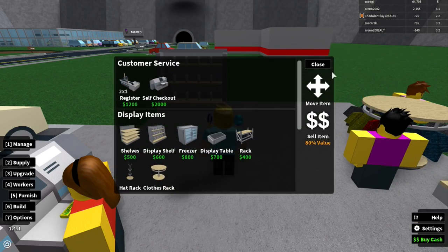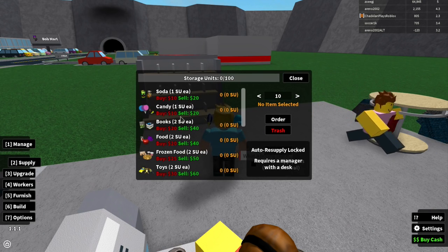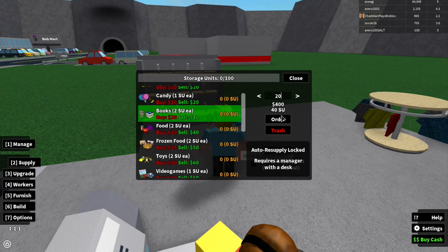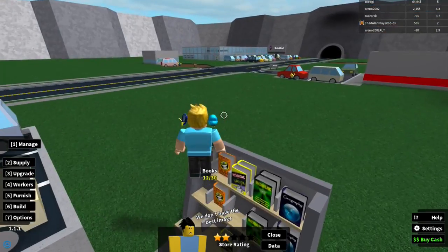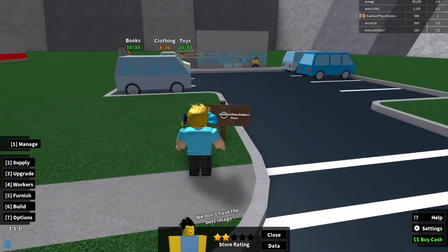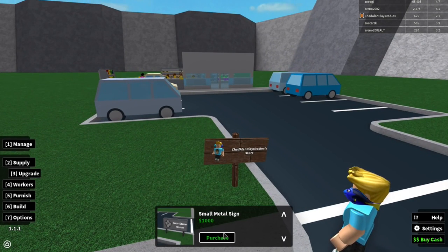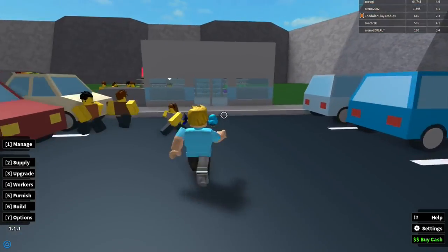I'll place the bookshelf in my no-walled store and order some books. Books are only 20 dollars each, so 20 books is 400 dollars. Now I have books selling in my store! I also want to upgrade my store sign — a nicer sign attracts more people. The sign upgrade costs 1,000 dollars and I'm just under that, so that's my next goal.